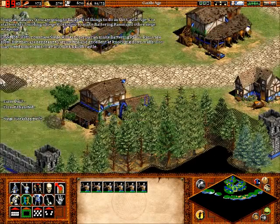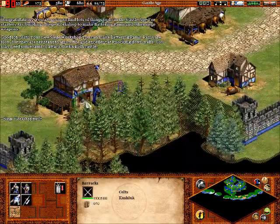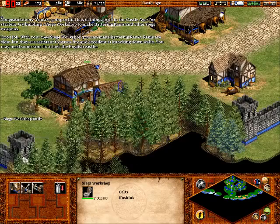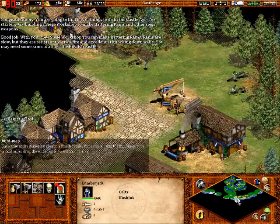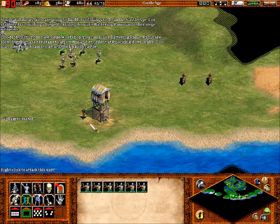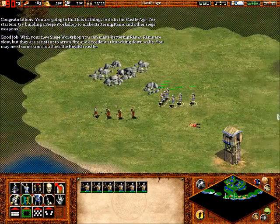Good job! With your new siege workshop, you can make battering rams. The rams are slow, but they're resistant to arrow fire and excellent at knocking down walls. You may need some rams to attack the English castle. That's right - this is how we do it.